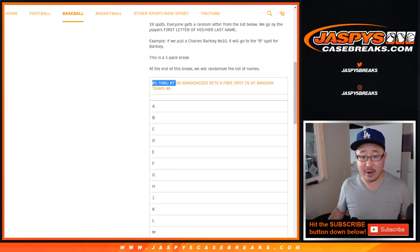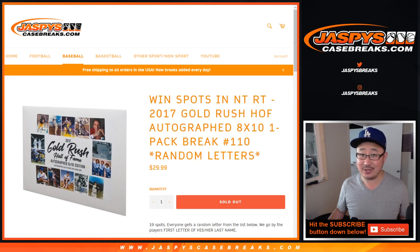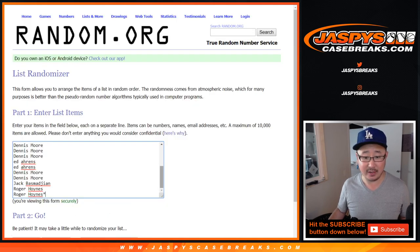So at the end of the break, I'll re-randomize, new dice roll, re-randomize everybody's names and then spots 1 through 7 — the 7 names on top — get a spot in the next break, which should be pretty exciting. So big thanks to all of these folks for getting into the action.